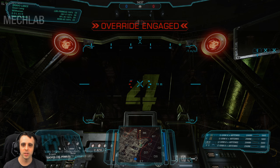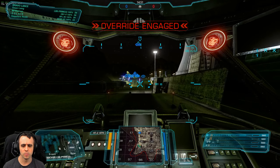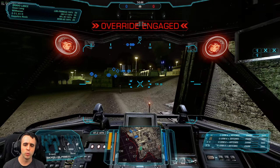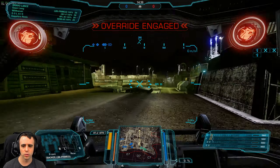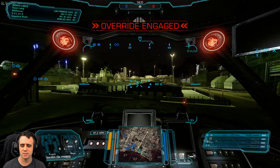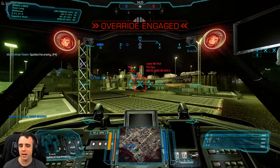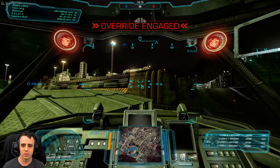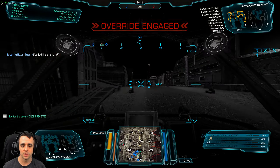All right, second match — override engaged. This is Mining Collective, Skirmish. Stick together — that's probably the best advice for this map. We do have jump jets so we have a little more maneuverability and can hop up to the middle. This map can create some fun battles, but more often than not it's rotato potato. It basically funnels teams to go right or left, or take center, which is what we're doing.